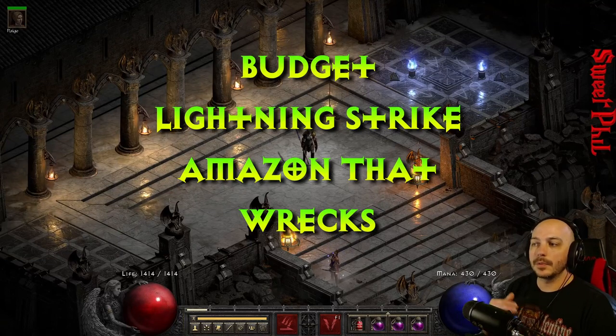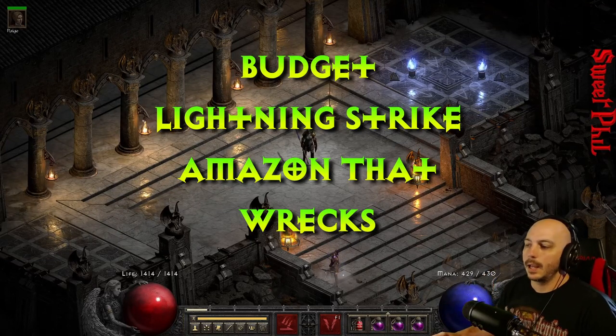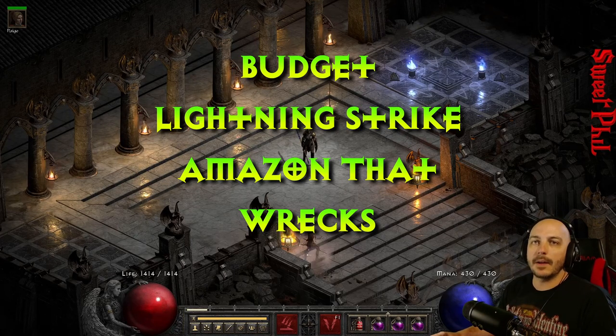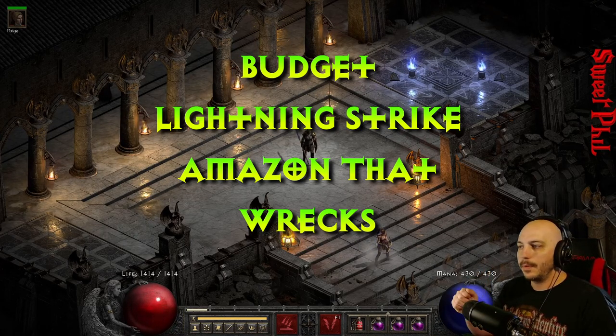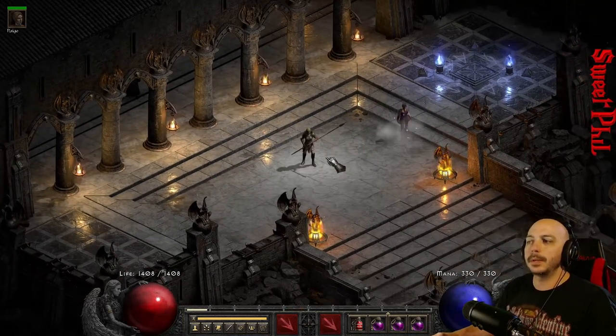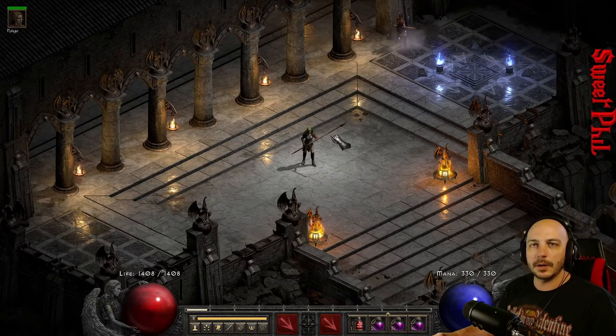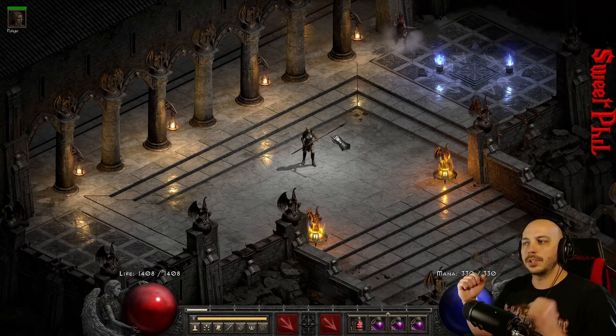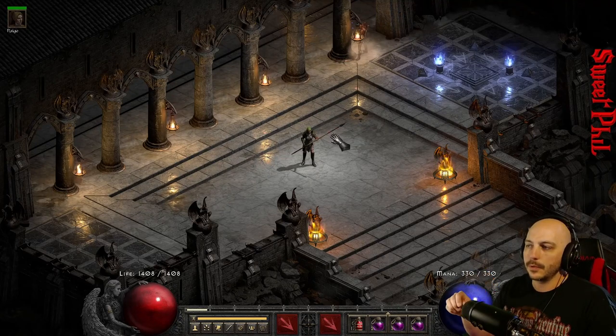Yo, what is going on? My name is SweetFilm. Today I'm showing you a budget version of the Lightning Strike Amazon, and I'm showing you a couple of different weapon variations because a lot of people probably want to try out the new Spearazon. You can see right here I've got a spear, just to show something different than the original Javelins with a shield.